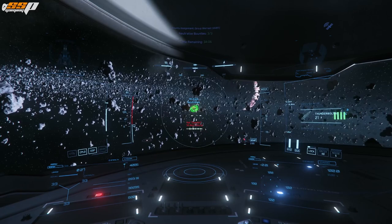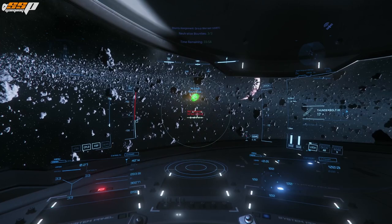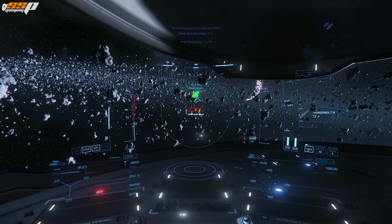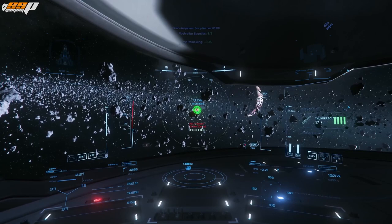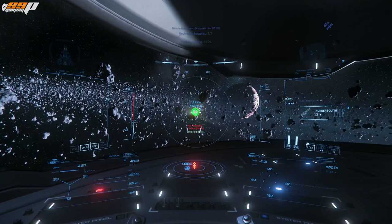We now have a full missile lock — pressing left mouse button will automatically unload all our missiles at the target. At that point, missiles start to replenish and get ready to lock again. It does take a few seconds cooldown — you can see a bar that cools down. Also note that locking is based on your looking direction: if you look away, you'll start losing lock; look back at the target, and you'll regain it. Make sure you're constantly keeping the target within the reticle circle.